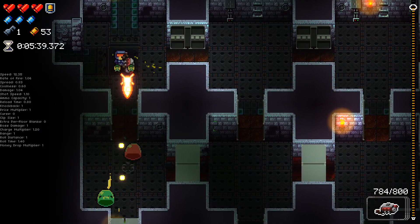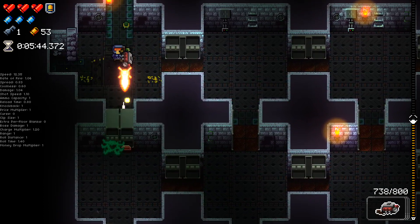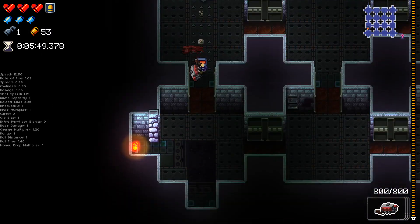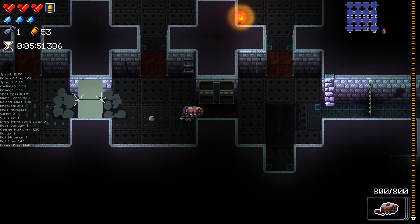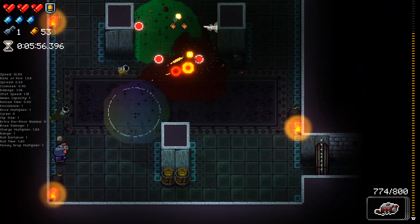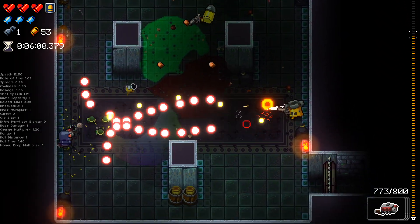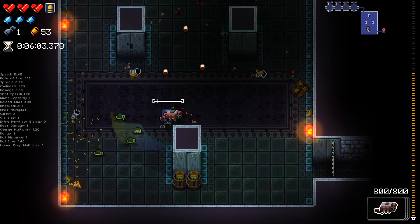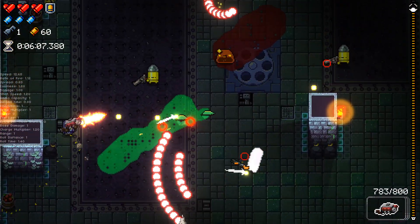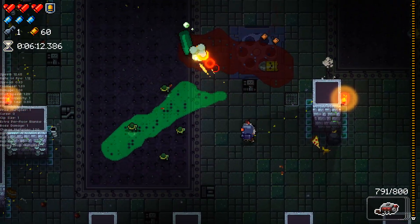Hard room coming in. Luckily, we have a lot of knockback here, so not all too bad. Made sure to leave some goop there so that I can actually use it to reload. As you can see, there's just goop everywhere in these rooms. We're trying to keep our turtles alive — hard mode is going to be a lot harder to keep the turtles alive just because there are so many more bullets flying.